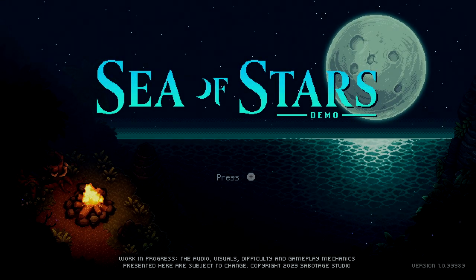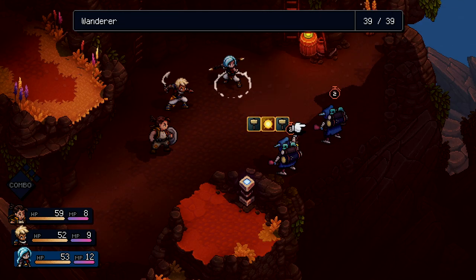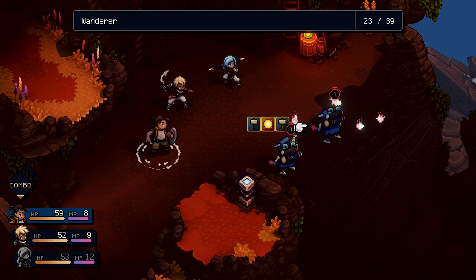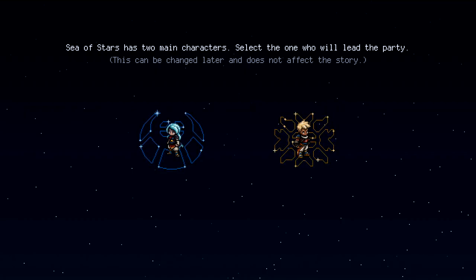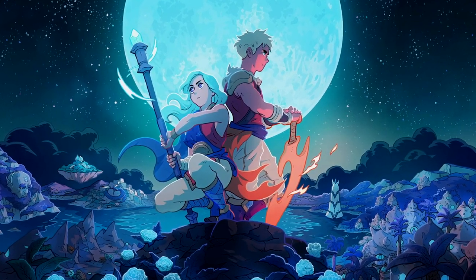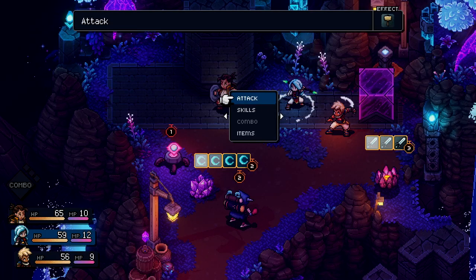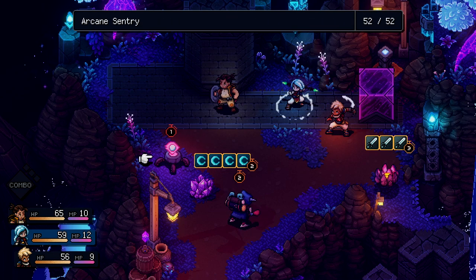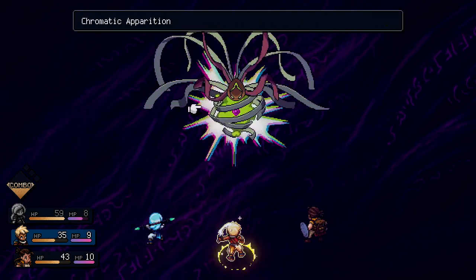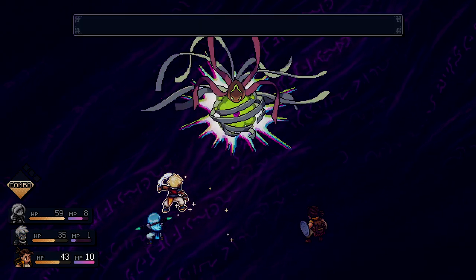So if you don't already know what Sea of Stars is, let me explain its premise. Sea of Stars is a turn-based RPG that tells the story of two children of the solstice — the warrior monk Valer and the blade dancer Zael — who must combine the powers of the sun and moon to perform eclipse magic, the only force capable of fending off the monstrous creations of the evil alchemist known as the Fleshmancer.